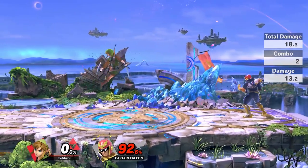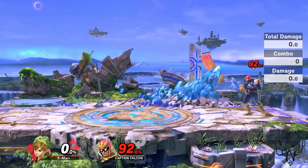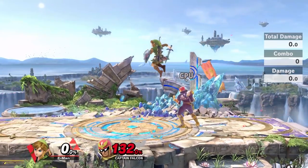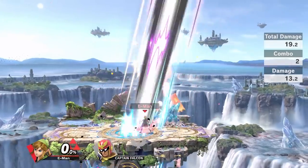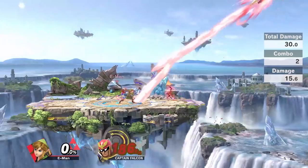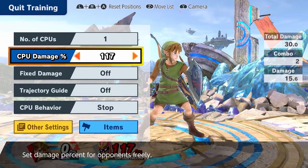To put it simply, I'll be teaching you how these characters can cancel certain aerial attacks into the ground and then immediately kill. Once you land the first hit, your opponent can't air dodge out of the second one. This is called a kill confirm. You throw out a low risk, low knockback move that can combo into a kill move. If your first attack whiffs or gets blocked, it's much harder for your opponent to punish than if you threw out a random forward smash.